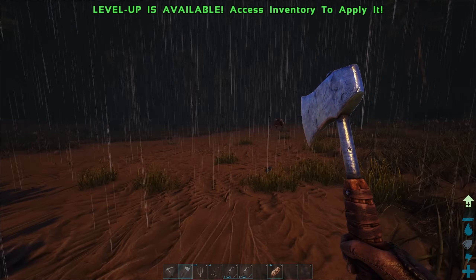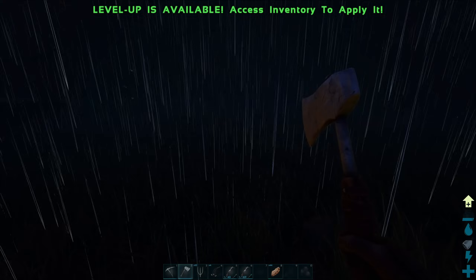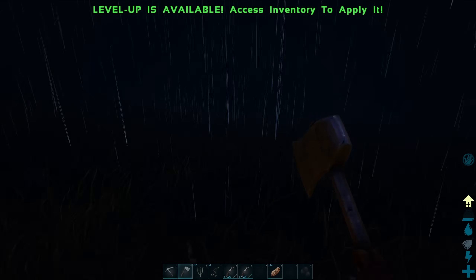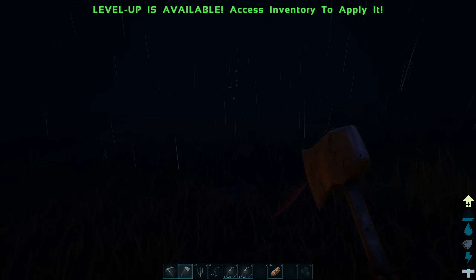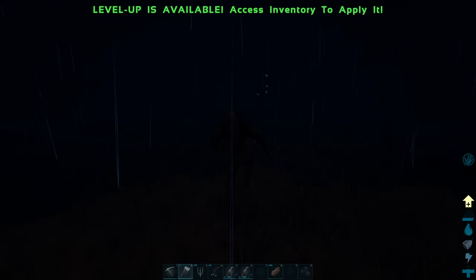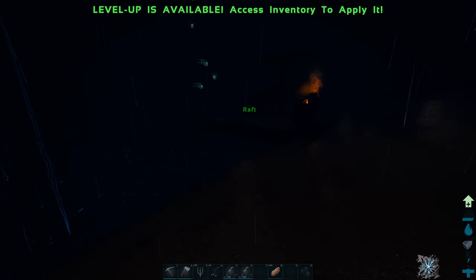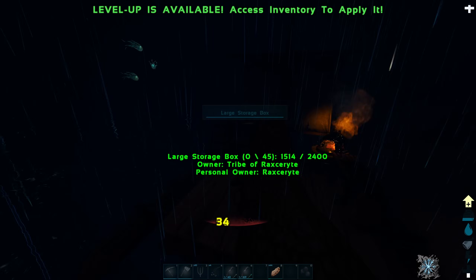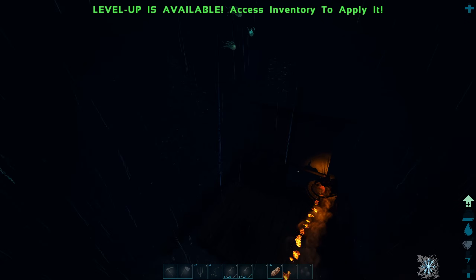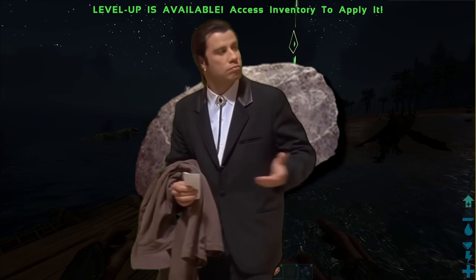At the end of the day it started getting really foggy and dark out — pure nightmare fuel. To make things worse, a carno came out of nowhere and started chasing me. I hadn't even placed my hammock down. Luckily, I managed to evade it by getting on my raft, but that was very close. The one problem where I chose to live is that there's no real source of stone nearby.